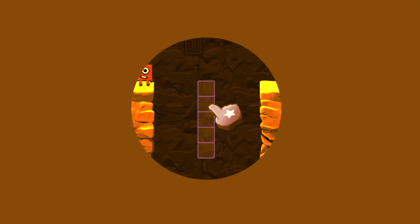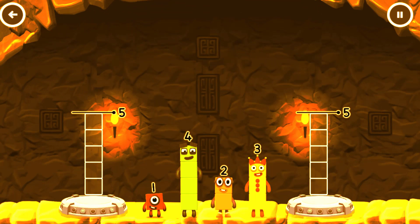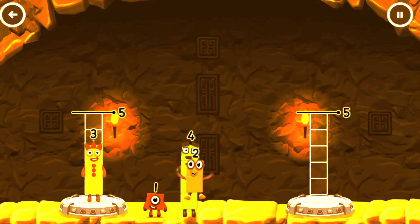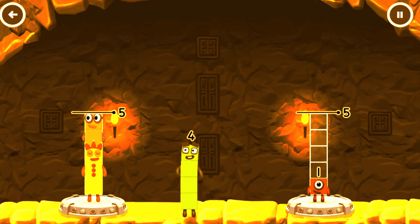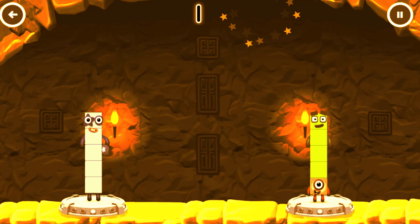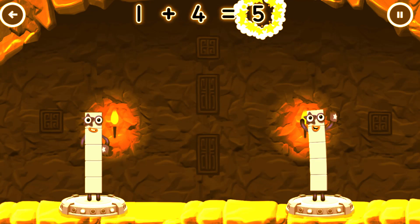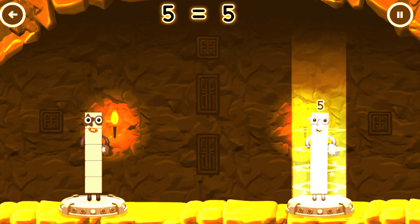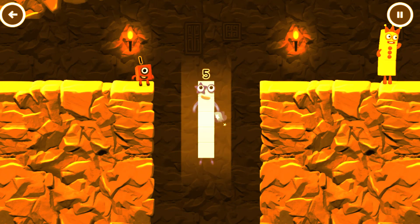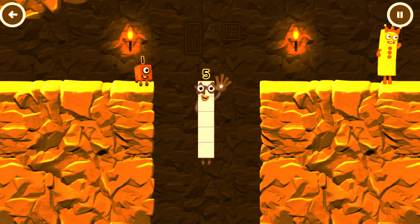Hmm, how can we get across? Share the number blocks evenly to make two groups of 5. 3, 2, 2, 1, 4. 3 plus 2 equals 5. 1 plus 4 equals 5. 5 equals 5. High 5! Yes, you got it!